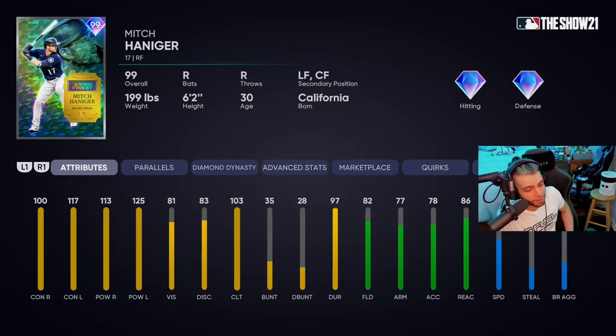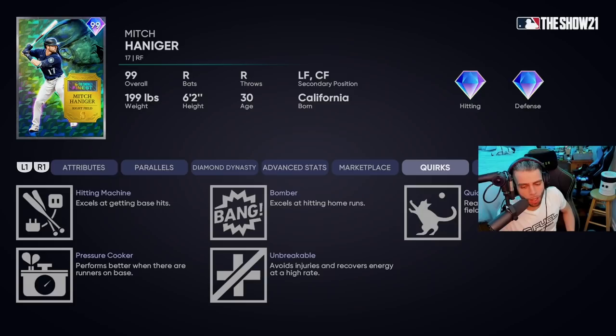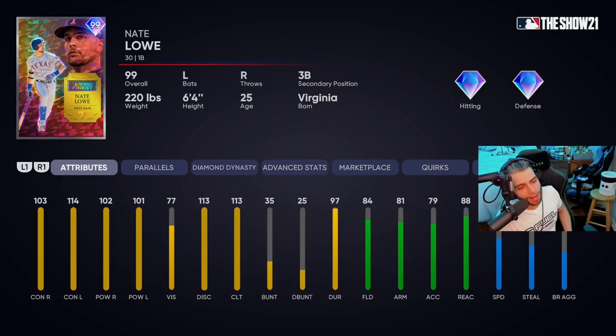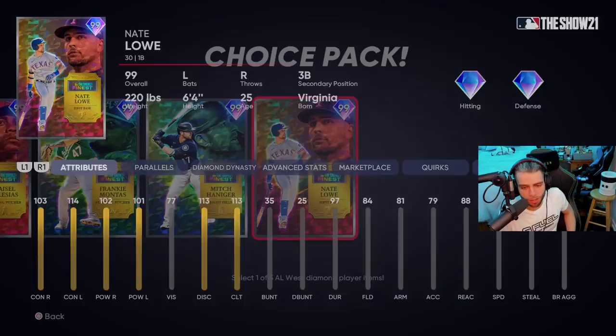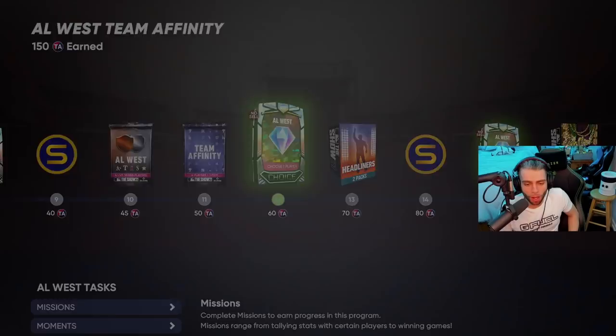Mitch Haniger: 101, 113 versus righties — kind of just okay. 117, 125 versus lefties — absolute obliterator of lefties. 82 fielding — not great. 86 reaction — nice to see despite the lower speed. 61 speed. No active quirks. I give Mitch Haniger a C minus — low defense, slow, decent power, lefty killer, but no active quirks. Bottom-tier Finest player but still pretty decent. Nate Lowe: 103, 102 versus righties — reverse splits guy in a righty-heavy meta, that's just whatever. 114, 101 versus lefties. Plays first and third, high gold defender, good reaction. Quirks: Breaking Ball Hitter. C minus once again — way better first basemen and third basemen available, he just kind of slips through the cracks.